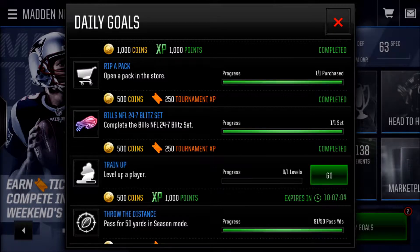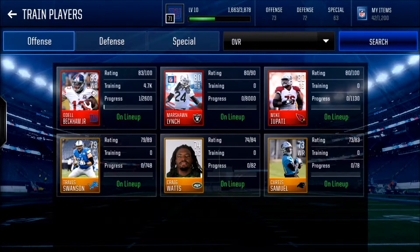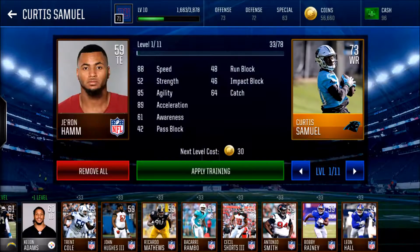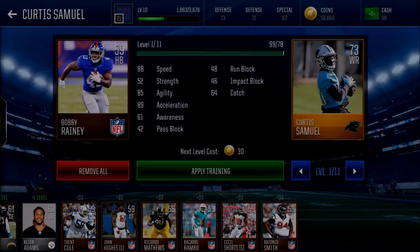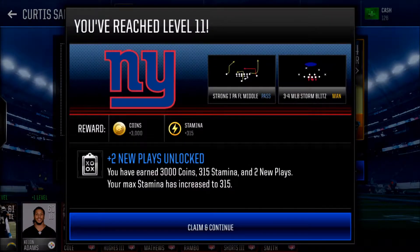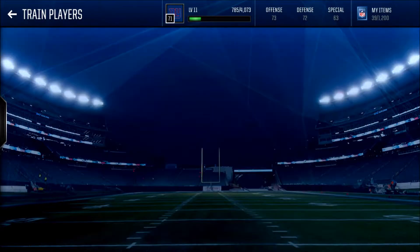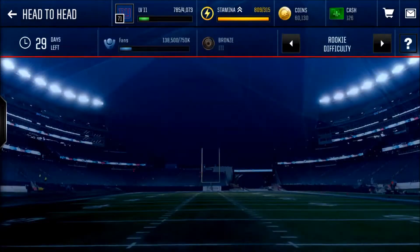I'll try upgrading Curtis Samuel — he's probably easier to do. Right there we just completed that and we are upgrading Curtis Samuel to 74 overall, which is pretty nice. We reached level 11 already, got 3,000 coins and plus 315 stamina. We got some new plays as well. Right there we just finished all the daily goals — I thought it would be harder but that was pretty easy.